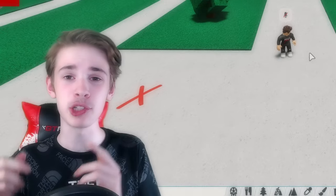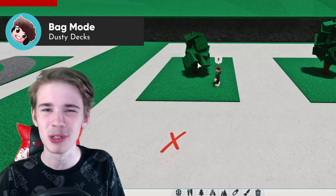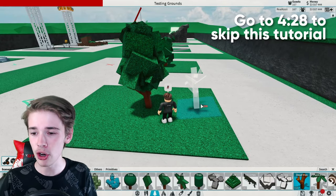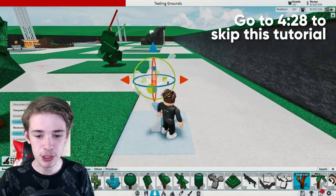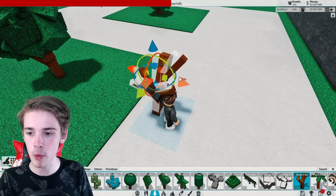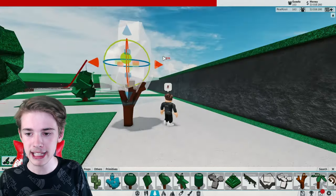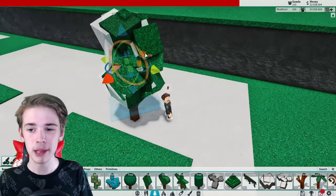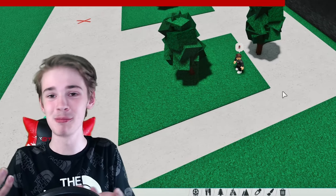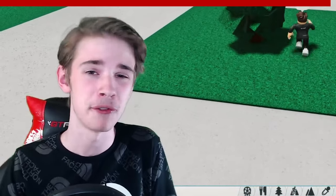Moving on to tip four: use actual custom trees. A lot of people just use the default trees all over the place and they don't look great. To make a custom tree, get a dead tree and in precision build mode slightly rotate it, then place another one just a little bit away and rotate that around for some difference. On top of those, sink in one of the leafy trees, place another one spun around for more depth — and there you go, a custom tree, easy as that.